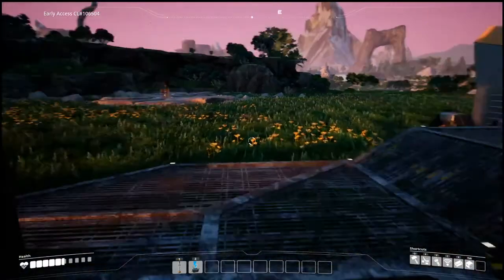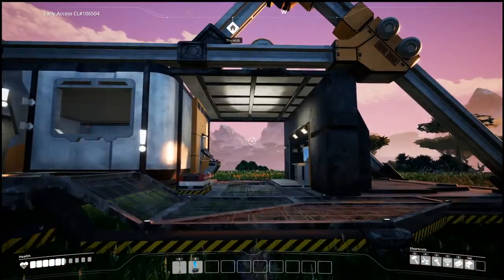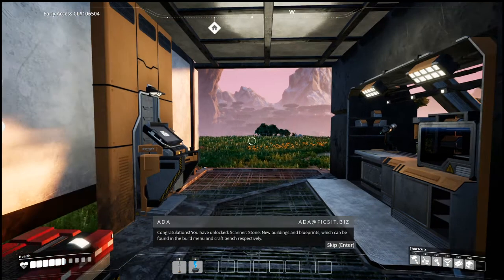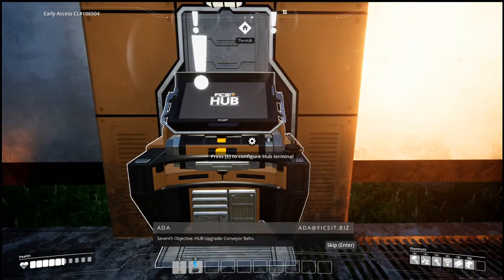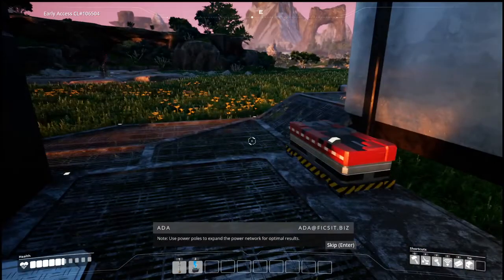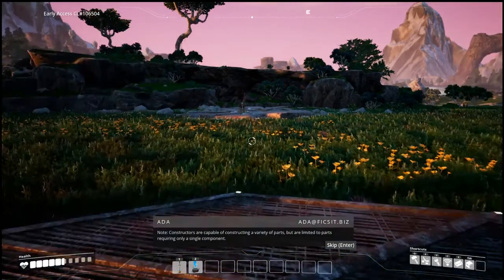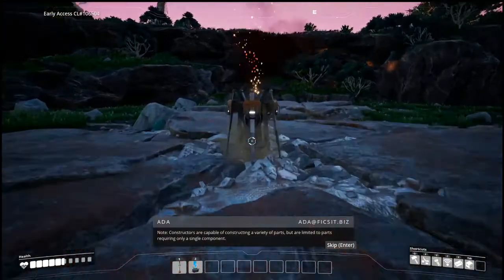Let's put these in and upgrade the hub. Things are happening — oh, it already happened, super fast! Congratulations: you have unlocked scanner stone, new buildings and blueprints found in the build menu and craft bench. Seventh objective: hub upgrade, conveyor belts. Note: use power poles to expand the power network. Constructors are capable of constructing parts, only one type at a time.